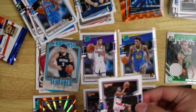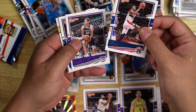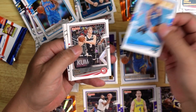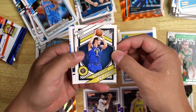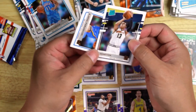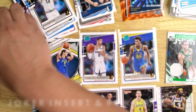Two more packs. Troy Brown Jr. I don't even know how to say that name — Nemanja. Thomas Bryant. Aaron Gordon. Kevin Huerter. Jokic, the Joker insert — that's pretty cool. RJ Hampton. And Aleksej Pokusevski.